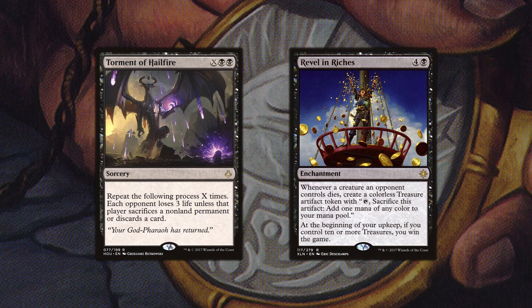Two awesome things you want to include to close the game out will be Torment of Hailfire, which can drain each opponent's life to zero or zero permanents with a single use, or simply Revel in Riches, which will let us win the game if we have ten treasures at our upkeep.